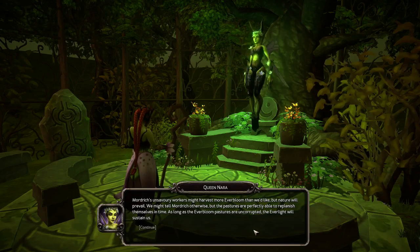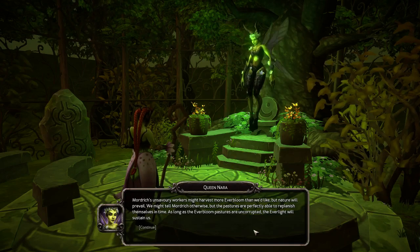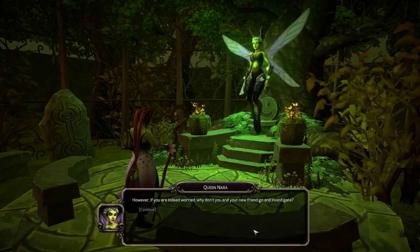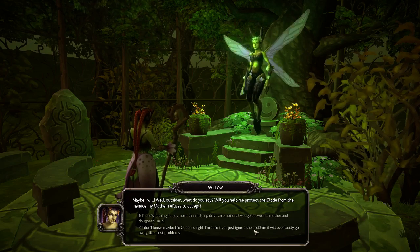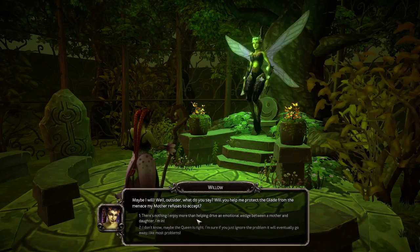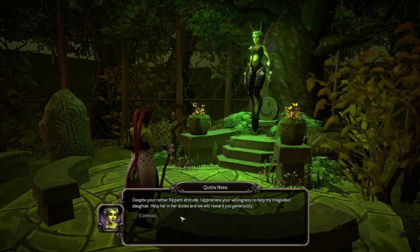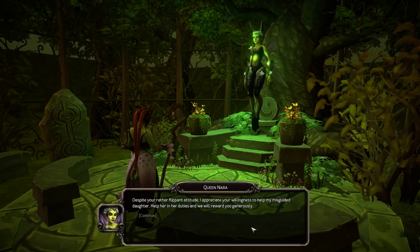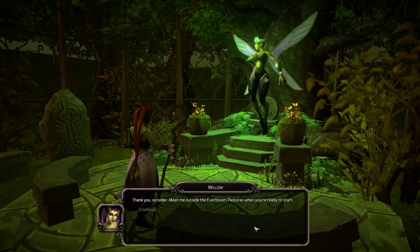'We might tell Mordrick otherwise, but the pastures are perfectly able to replenish themselves in time. As long as the everbloom pastures are uncorrupted, the everlight will sustain us. However, if you are indeed worried, why don't you and your new friend go and investigate?' 'What do you say — will you help me protect the glade from the menace my mother refuses to accept?' 'Despite your rather flippant attitude, I appreciate your willingness to help my daughter. Help her in her duties and we will reward you generously.'